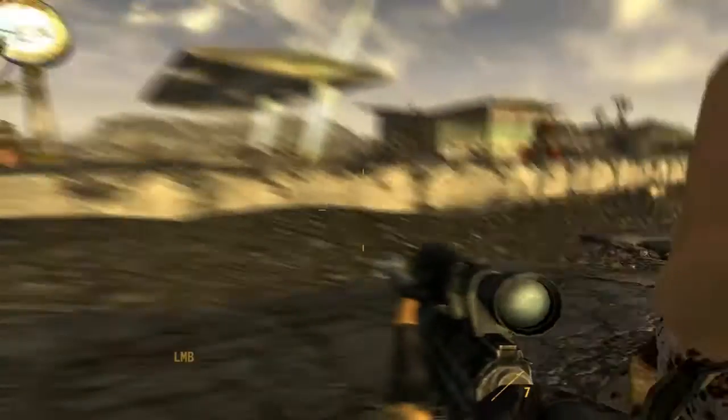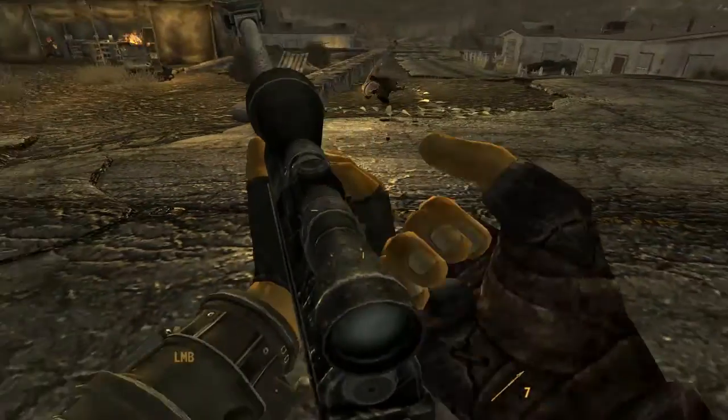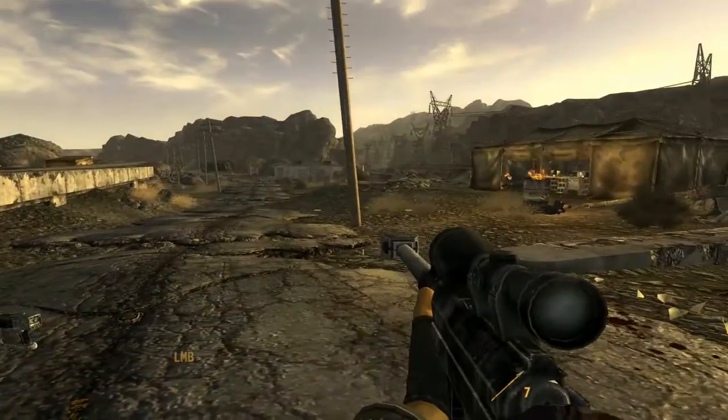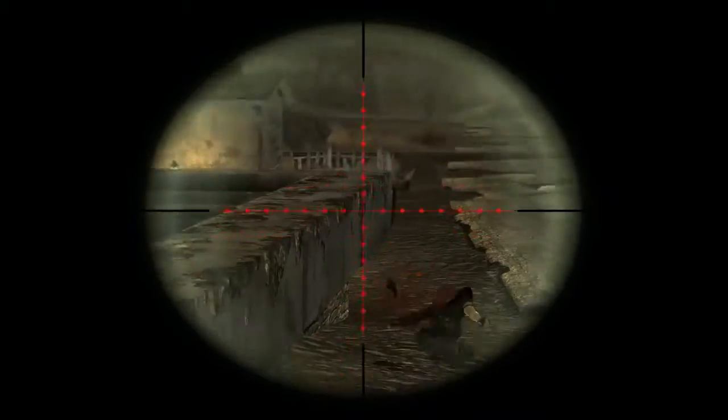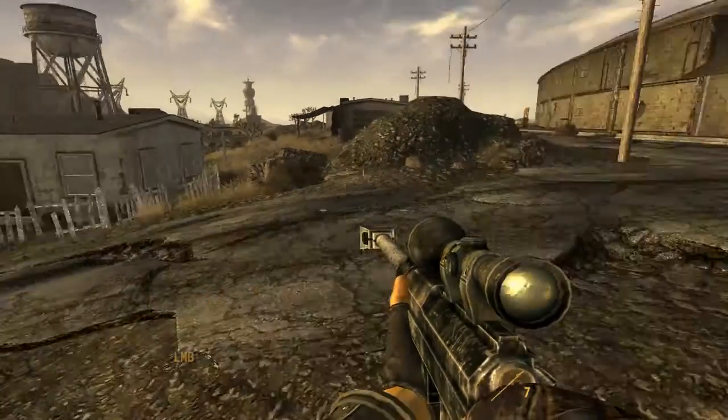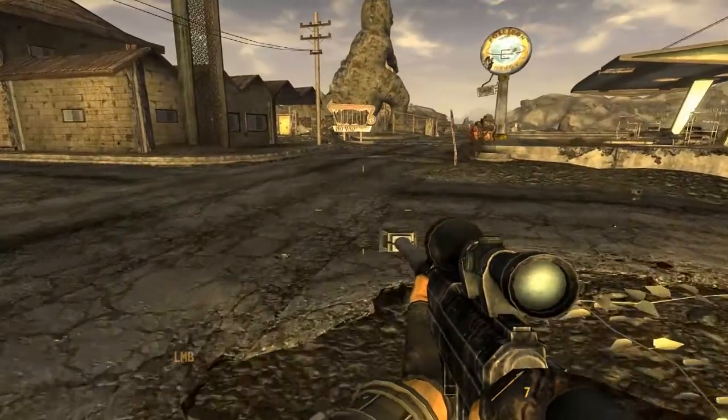The AMR weighs you down 20 pounds and can set you back 5,000 caps if your barter is very high. But most likely you'll be forced to pay an extreme addition to the actual value, so I recommend murder as an alternative.